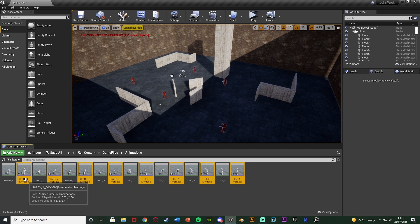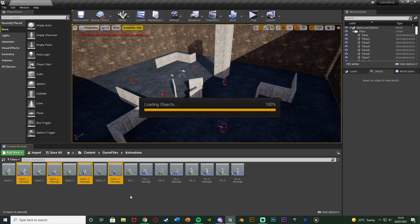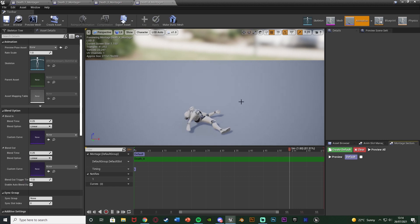We're also going to select all the death montages — death one, death two, death three and death four — select them all by holding control while selecting them and press enter to open all of those up. You can see this is our death animation. But what happens is after the animation is finished it's going to pop back up and go back into the other animations, i.e. just being idle, which we don't want — we just want them to lay on the floor dead.